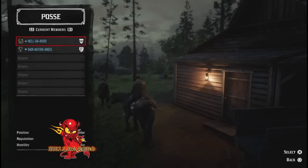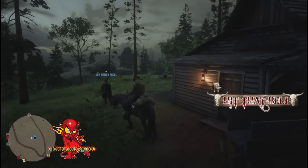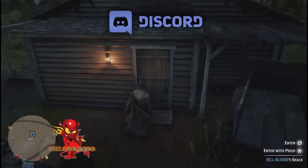Hey guys, what's going on, Old Hell Morado here. Now this is an updated version of the Moonshine Shack glitch. If you're having problems with it and want to come to your Moonshine Shack, make sure you've got a pelt. Form a posse, because a lot of people are saying it's packed and they can't get it to work.